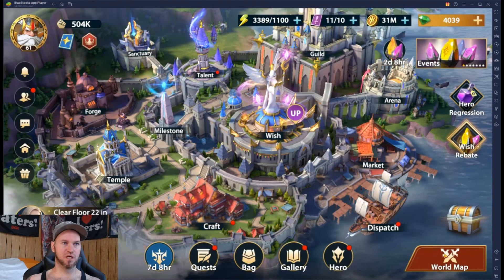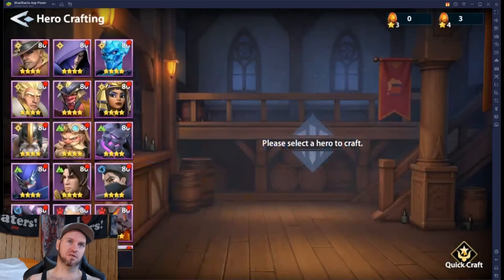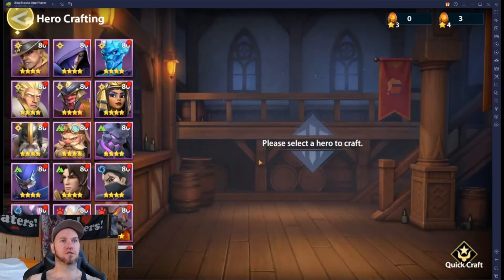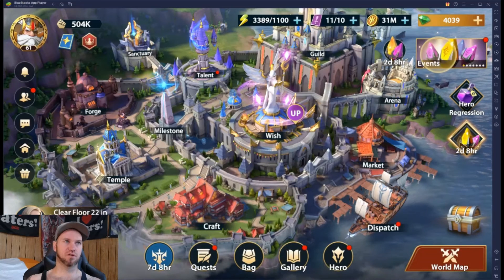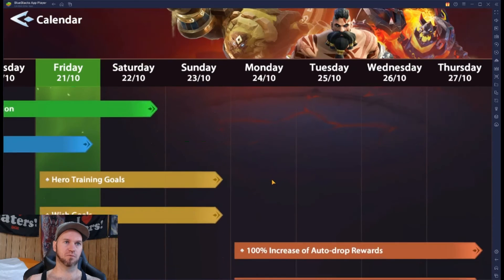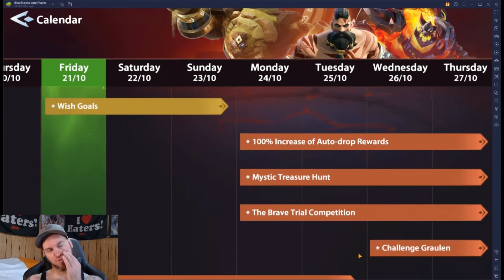We're going to go ahead and get that, and that'll be an awesome way to end the actual regular week — getting some of those mythic shards, getting things up. We can craft a five-star, I always love that. Then we come back on Monday and we're going to see where we're at in the events.